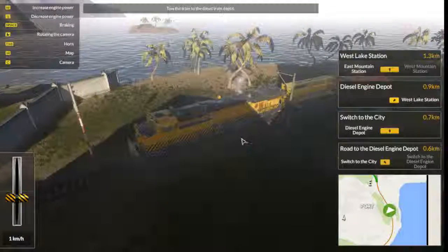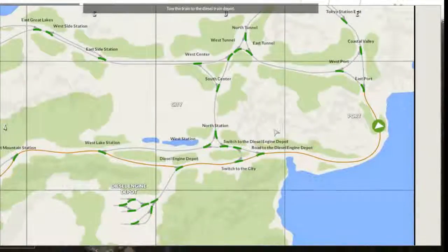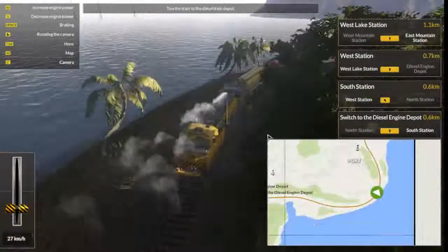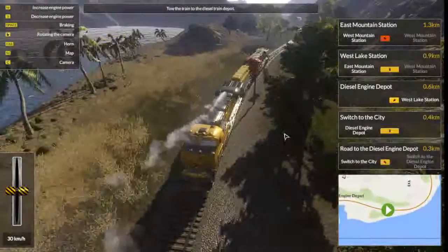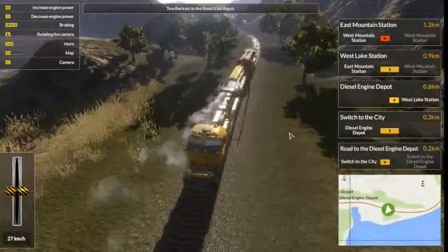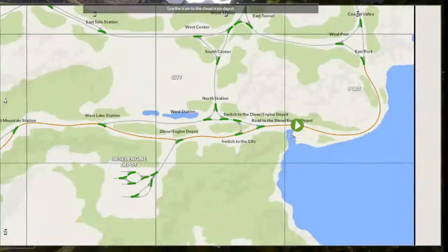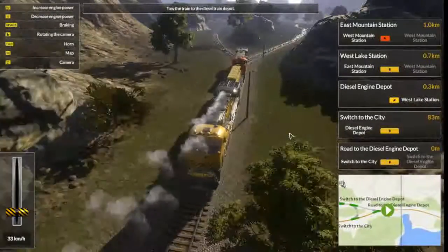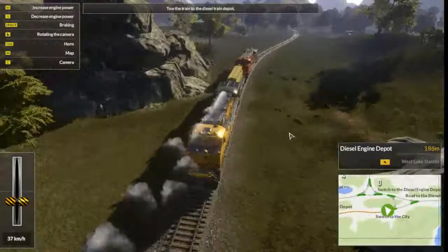There we go - we seem to be reversing. I think we'll go that way. Right, because I've set it to reverse, that's why. Might as well just do it in reverse. So if we head left, left, then left again - that way then it'll take us down to the depot.